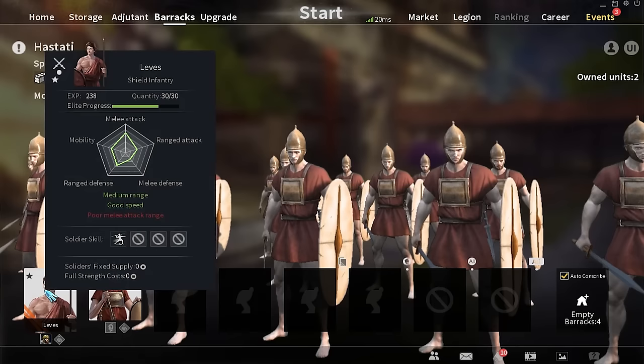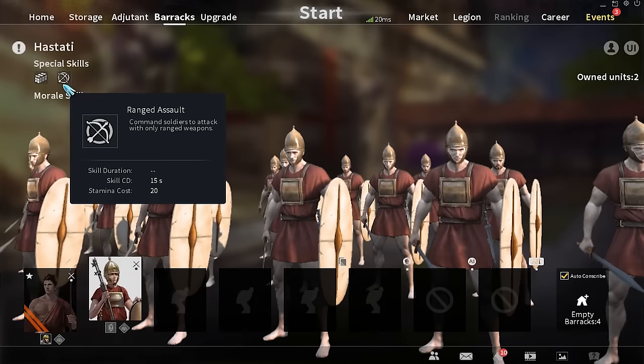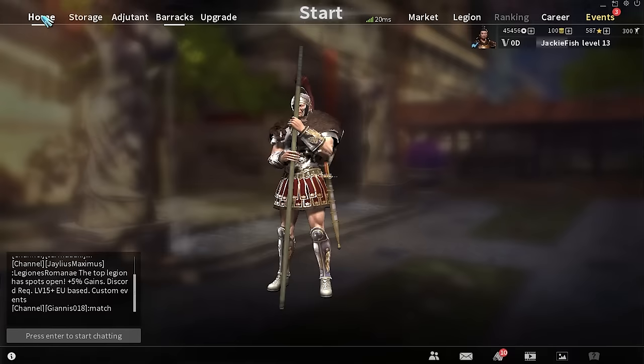You can command these soldiers to attack certain areas or form defensive positions. For example, the Hastati can form a Testudo formation where they put their shields down and the soldier behind sticks their shield above their head, giving them great defensive capability. You can also use them to mob and overwhelm positions, which is really cool. You obviously run around the battlefield as your own soldier as well.